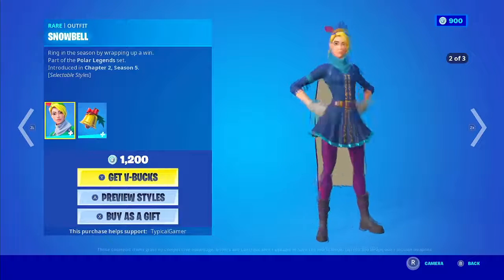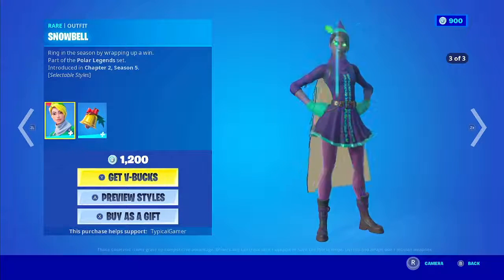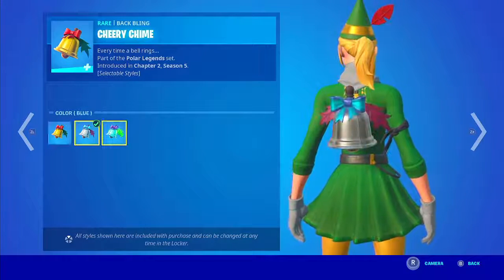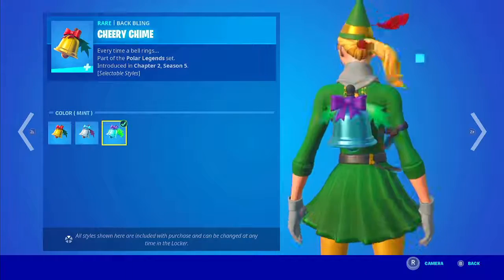We have Snowbell — ring in the season by wrapping up a win — part of the Polar Legends set, introduced in Chapter 2, Season 5. Then we have Cherry Chime with two or three styles: blue, and then we have Mint.